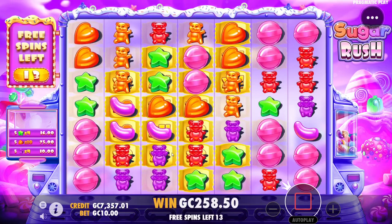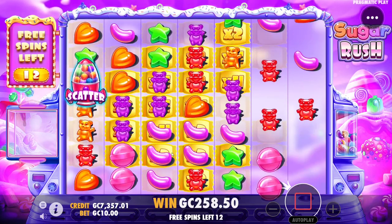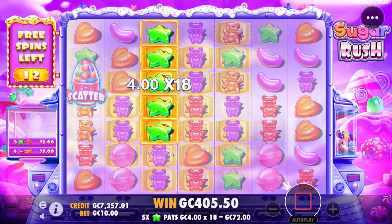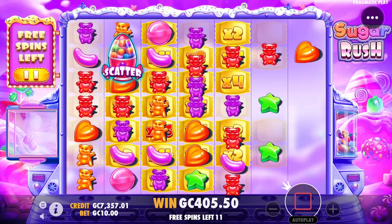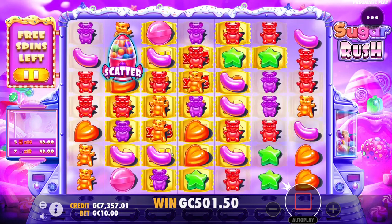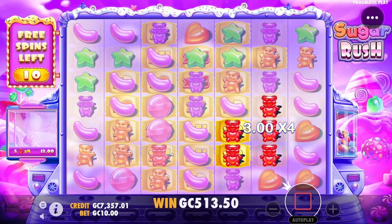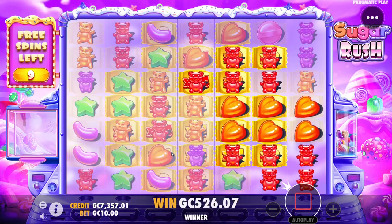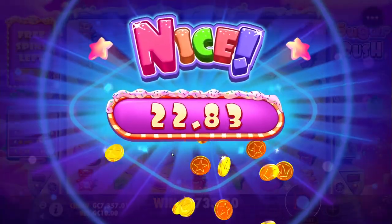We have a lot of multipliers across the board here. Purples — almost, almost. It'd be hard for anything to hit without being on the multiplier at this stage, but we've got nine spins left still.